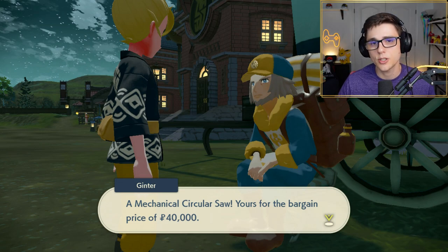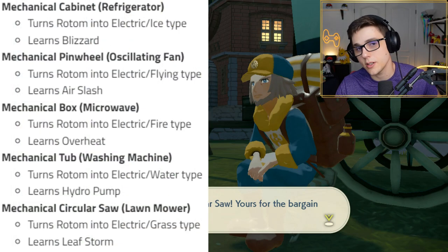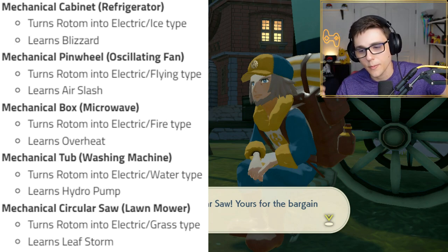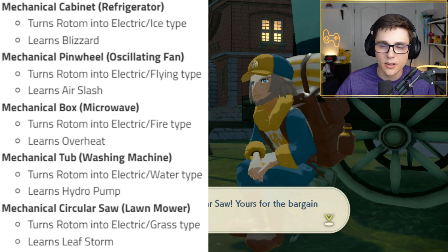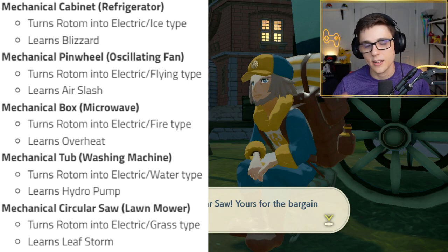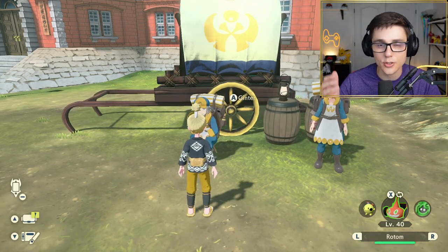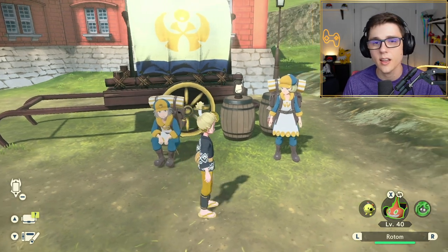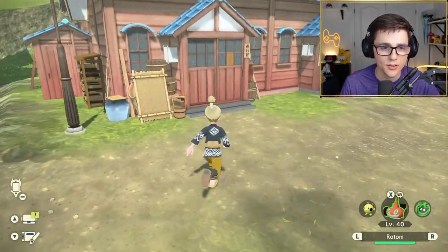Like I'm showing in the picture here, there's the mechanical circular saw which gives you the Lawn Rotom. There's the pinwheel which gives you the flying-type one. Then there's the tub, the cabinet, and the box — the box being fire, cabinet being ice, and tub being water. Once you buy all of those items, it's going to range from $20,000 to $40,000 each. It is super expensive. Once you unlock them, they won't go into your inventory — they go directly into your house.